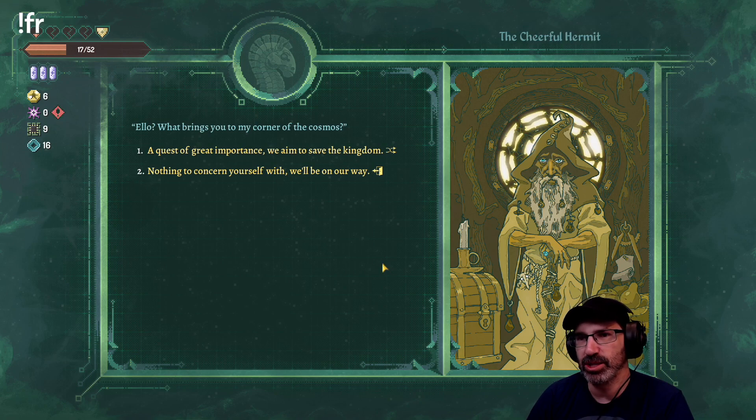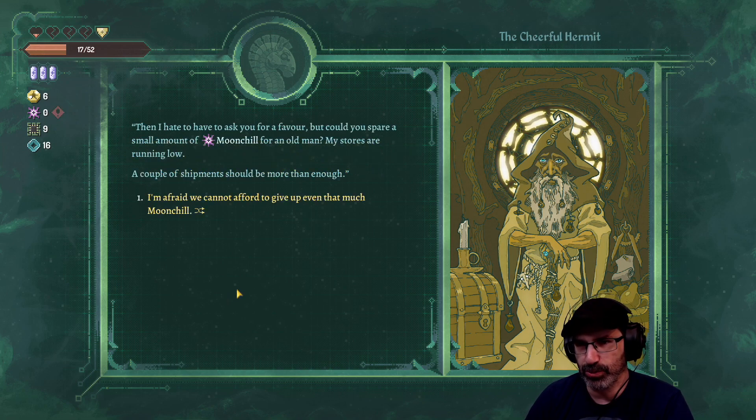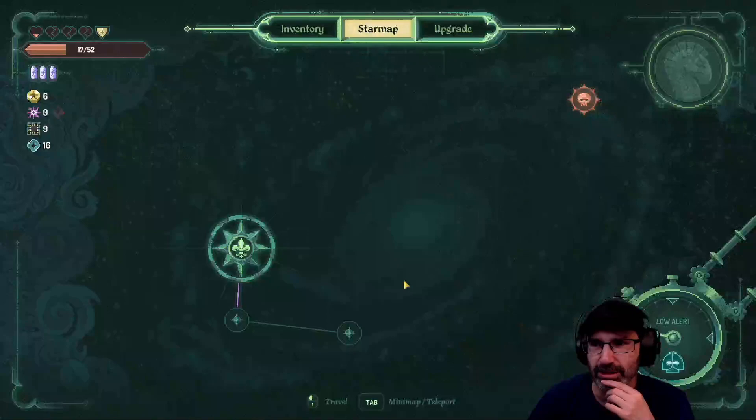'Hello, what brings you to my corner of the cosmos?' A quest of great importance - we aim to save the kingdom. 'Then I have to ask you for a favor - could you spare a small amount of moon chill for an old man?' No. No. 'No matter, I bid you luck.'